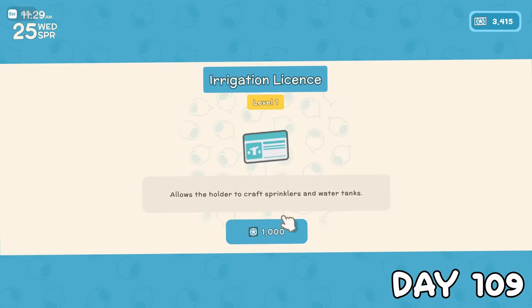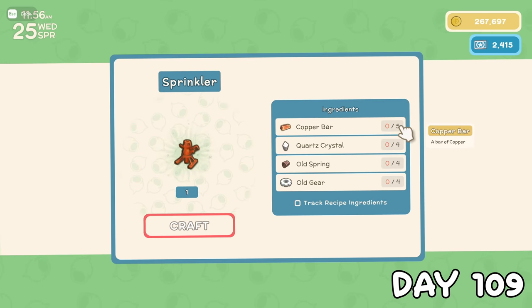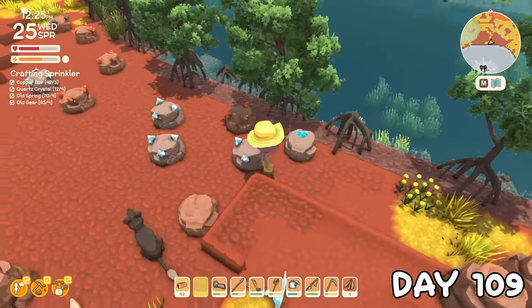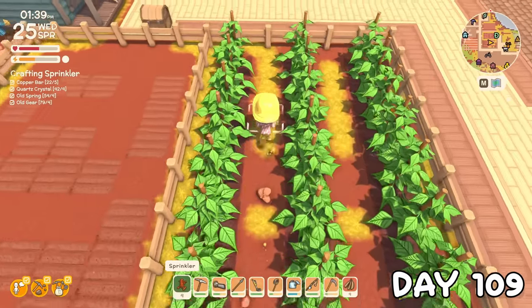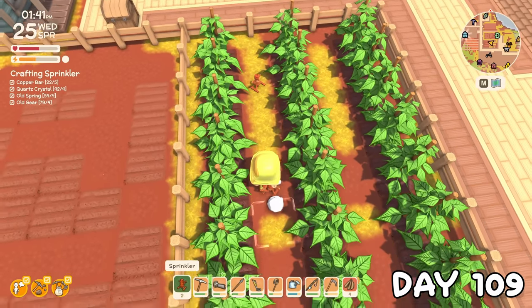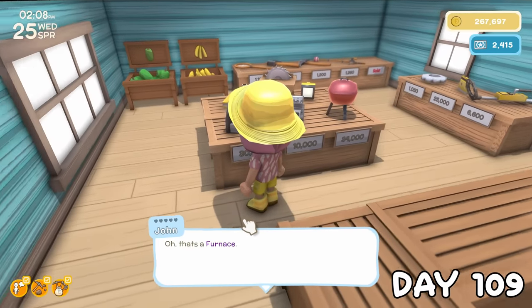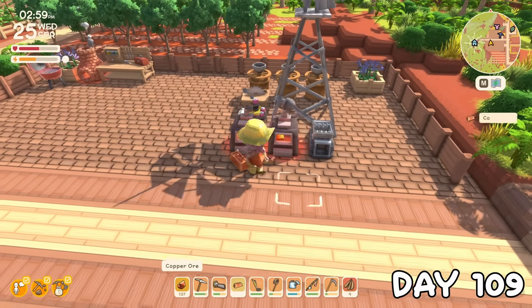This meant I could now grab that irrigation licence. On checking the recipe, the main thing I was short on was quartz, so I had to venture out to find some, and in doing so found an opal node which I'm pretty sure is super rare. After a successful gathering trip, I crafted my first 8 sprinklers, which I placed in the green bean field to test them. This made me realise how much metal I was going to need, so I bought another furnace to speed things up, then spent the rest of the day smelting copper.